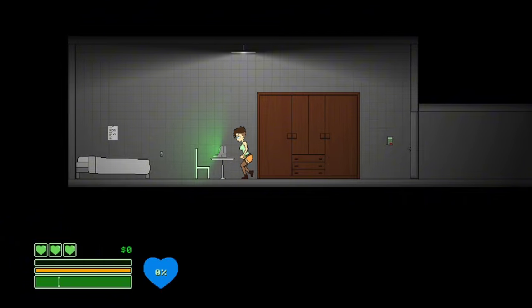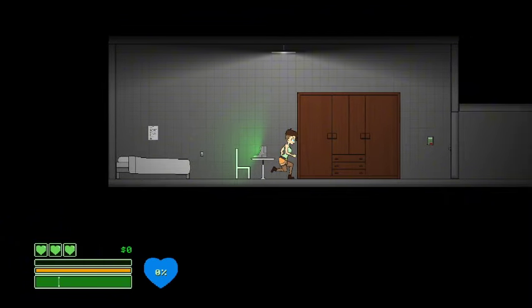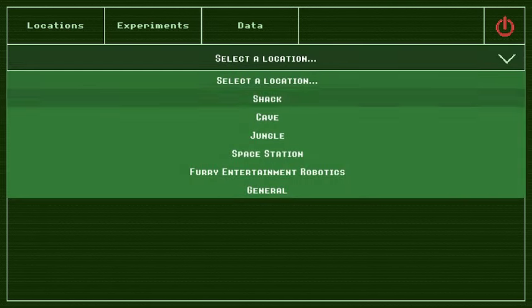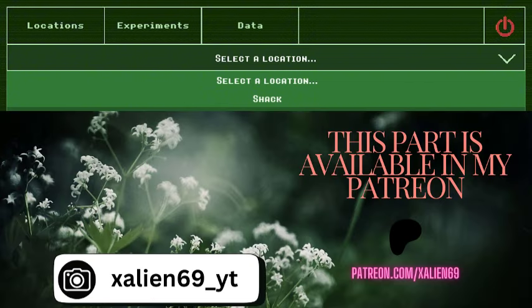Hey, how's it going guys? This is Ren and welcome to a brand new episode of Captivity. Captivity is a really small game, it's only 100 MB in size. In this game you play as a really beautiful character who is in some kind of experiment chamber. There are five locations in the game: shack, cave, jungle, space station, and for entertainment robotics.